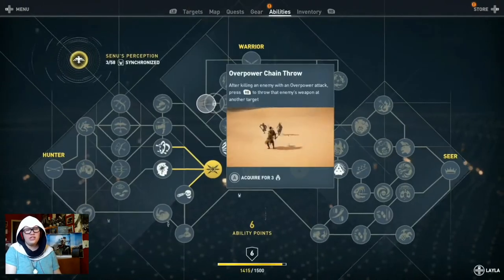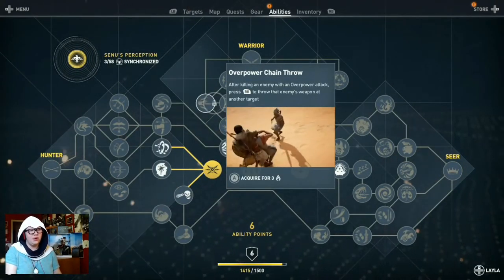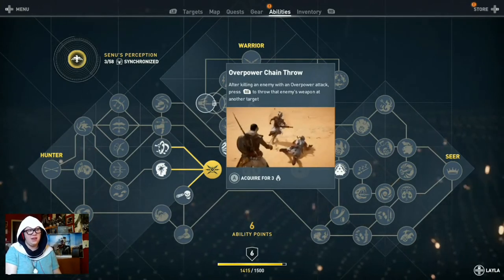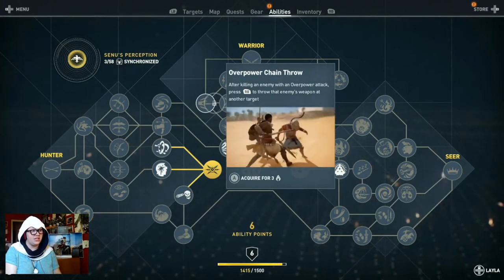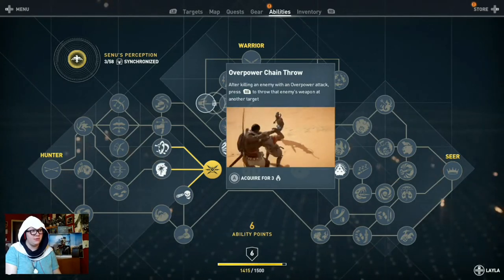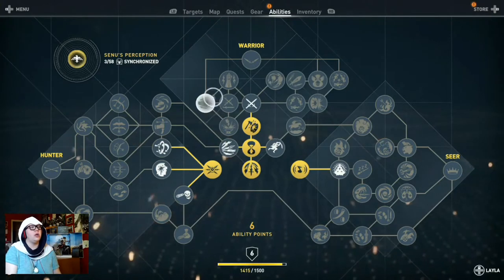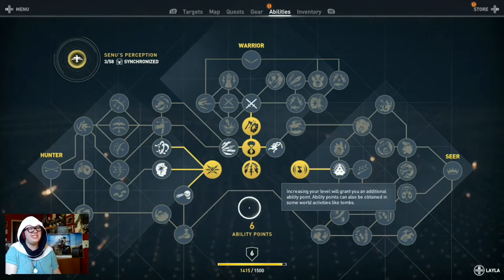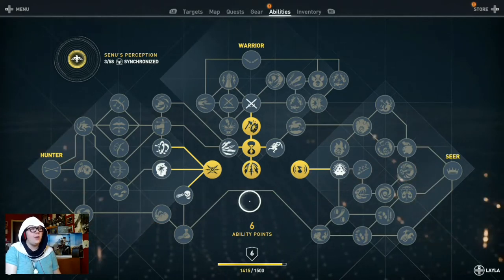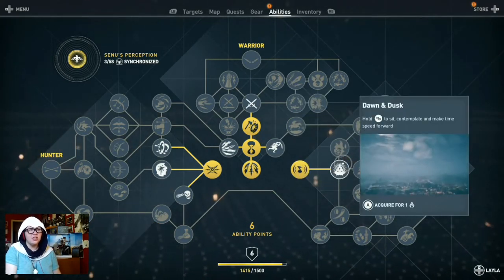I have some outfits which I won't put on until after I complete the campaign, as per my usual rules. I have Altair's outfit, Ezio's outfit, and the Desert Cobra. I also noticed while editing that I was letting ability points stack up without realizing. There's an ability — after killing an enemy with an overpower attack, press right to throw that enemy's weapon at another. That sounds amazing. I have six ability points and I'm going to apply those right now.